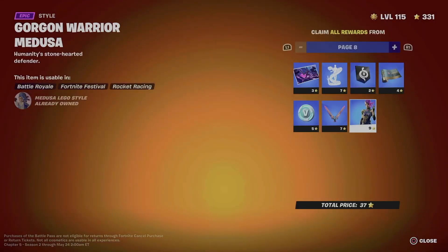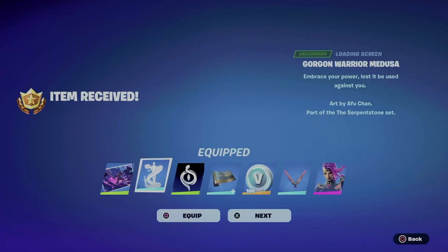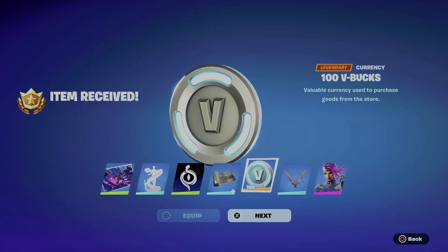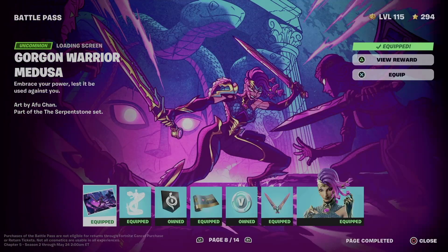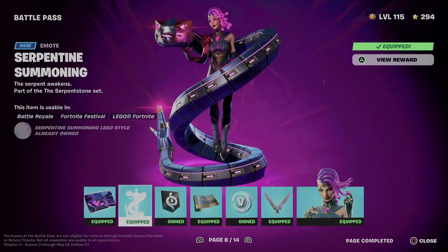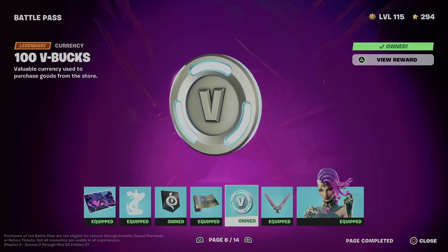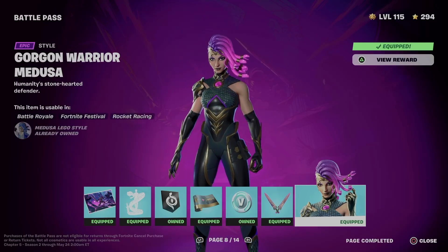We can move on to page number eight — same thing, just a different style for the skin. Go into clean pages, hold X, and equip. Here we go: we got this awesome loading screen, this emote — one of my favorite emotes by the way — this wrap, some bbox, plus this style and also another style for the skin.